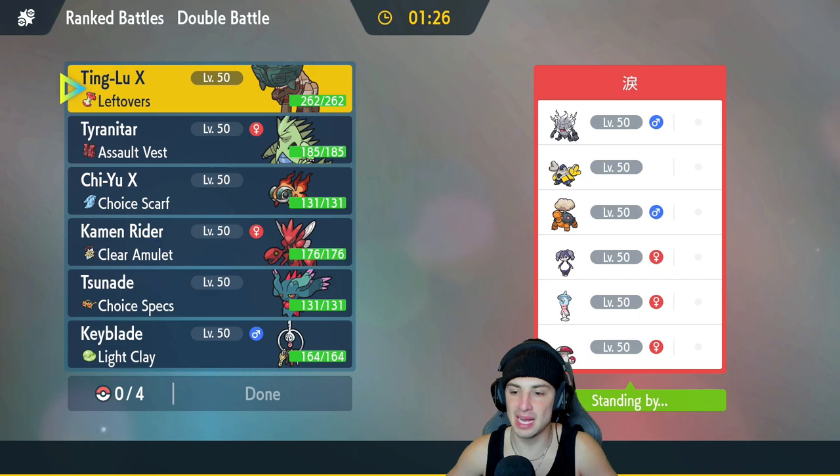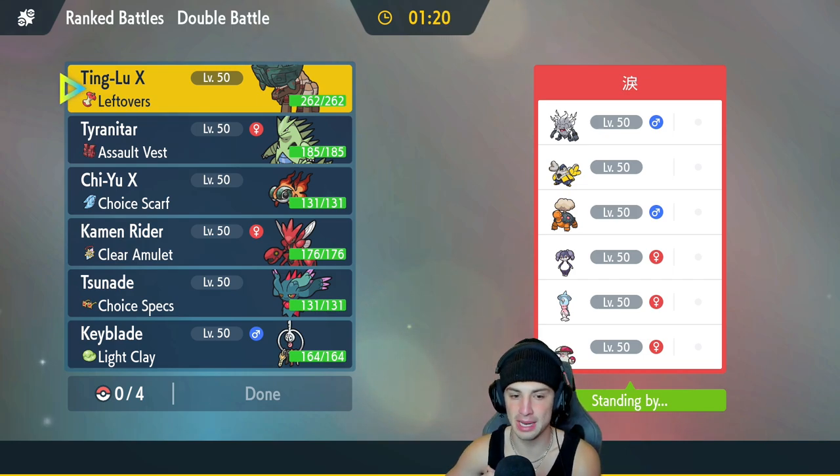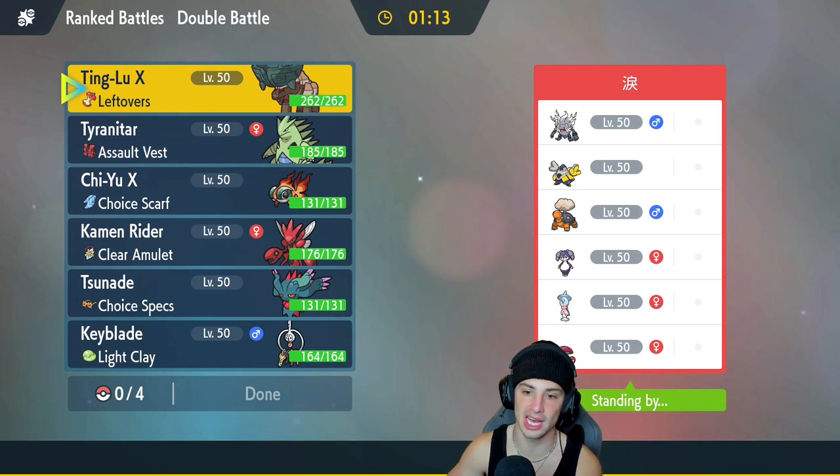We're hopping into our first match and we're going up against an obvious Trick Room team — Trick Room is going to be a little bit of a problem. How are we going to counter it? How are we going to play it? I feel like Klefki could definitely come up clutch for us. We can paralyze Pokemon, we can put up some screens, and try to waste some turns out on the Trick Room.